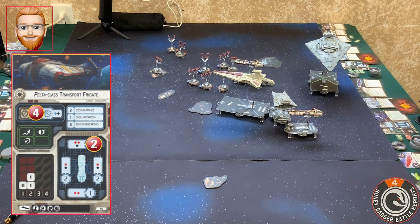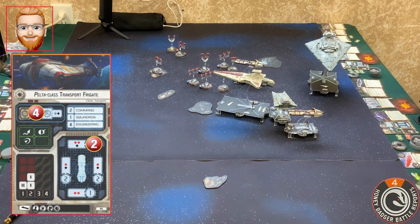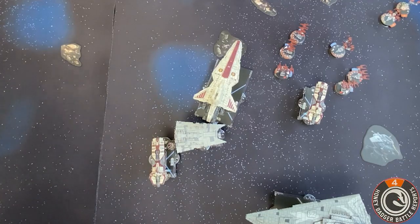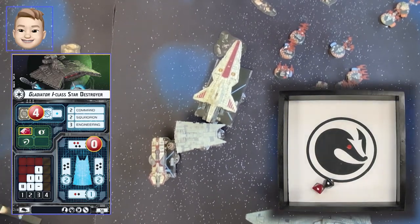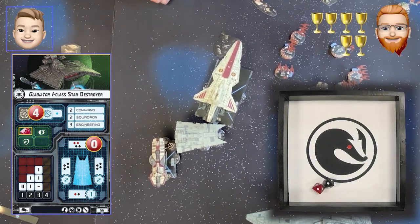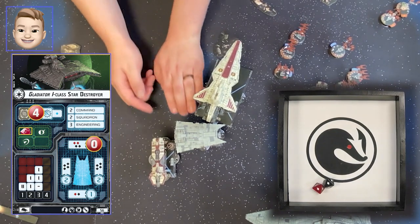I'm going to fire with minus-I to your rear with a black and a red on the side. Black and red — you suffer damage so I get a token into the rear. He's going to take one. I'm going to fire my front arc into your rear arc with two reds and a black — two damage. We'll go ahead and burn the redirect.